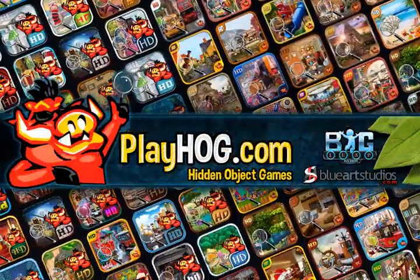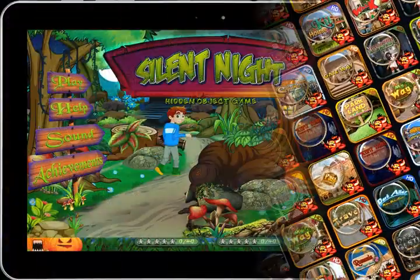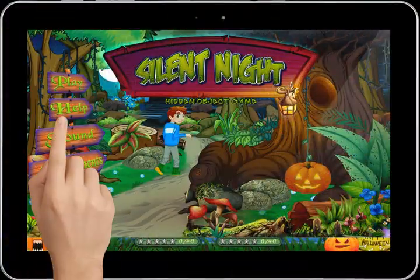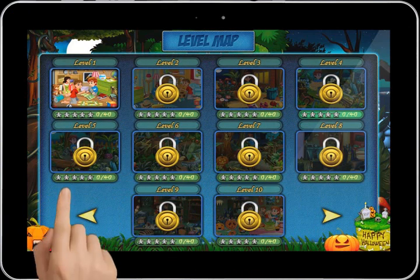Play Hog presents a brand new hidden object game. We have created over 500 plus of these games. Each game has an excellent help screen to explain the game, and a level map that remembers progress and high scores.